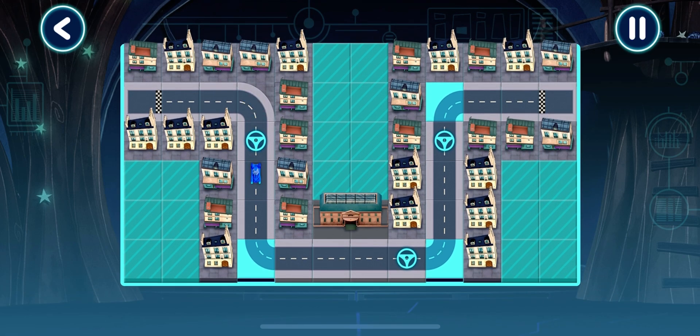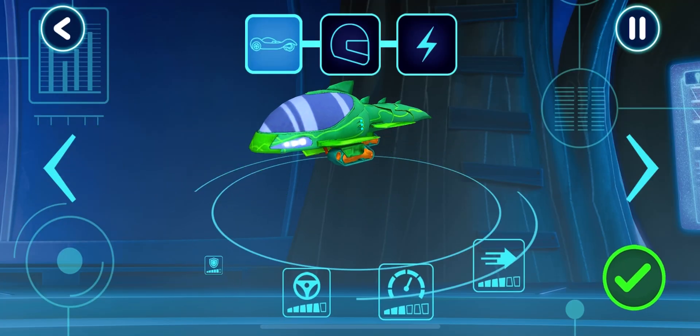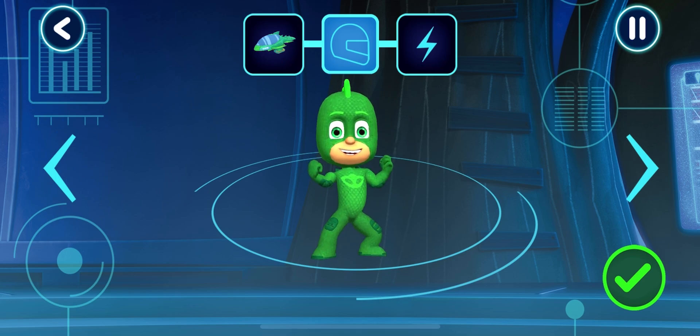Here we go. Your track works. Before we can try out our track, we need to choose a vehicle. Who would you like to drive the vehicle?